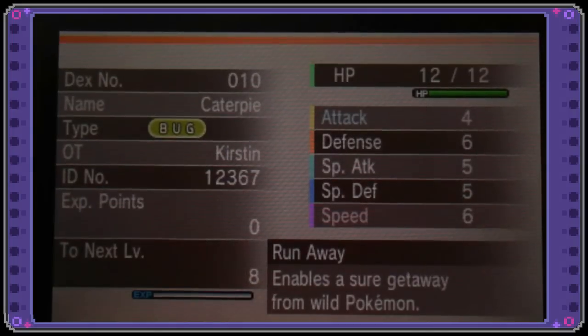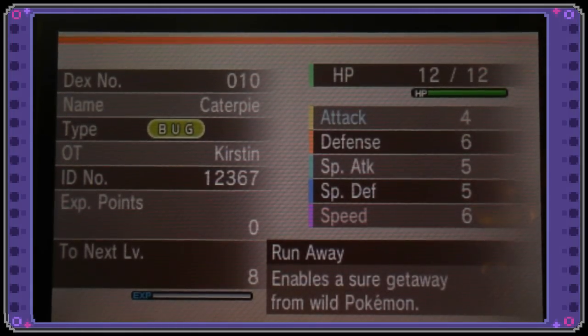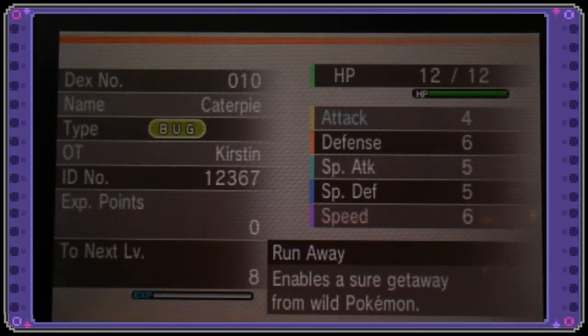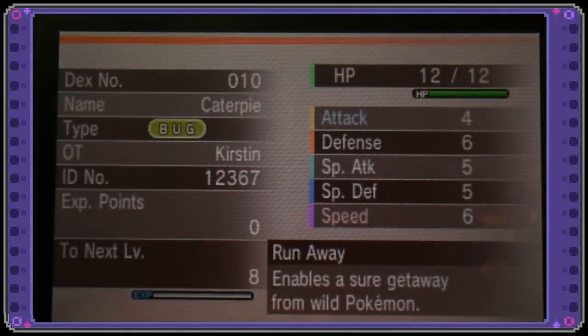He has Runaway — he has its hidden ability! Yay! I bred it to have a Timid nature, it's got its hidden ability, and it's a girl. Oh, that's perfect.